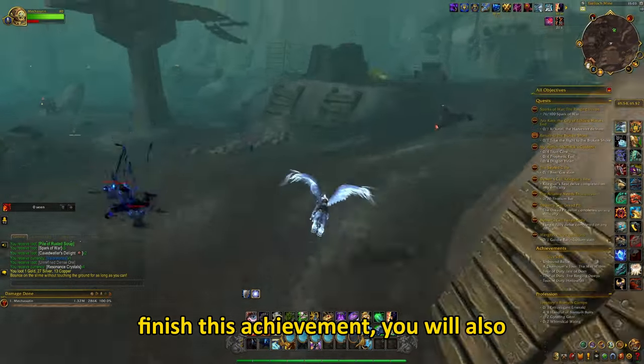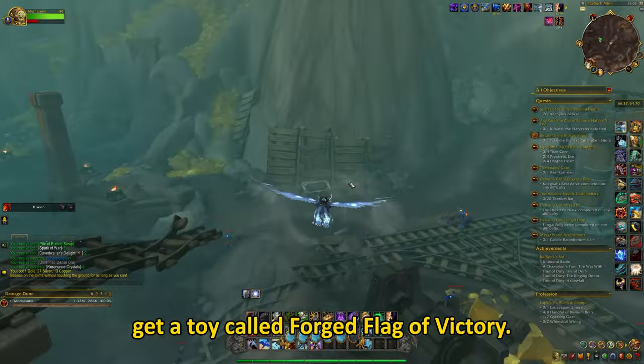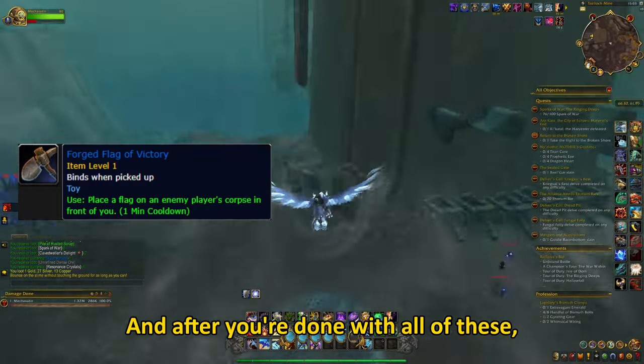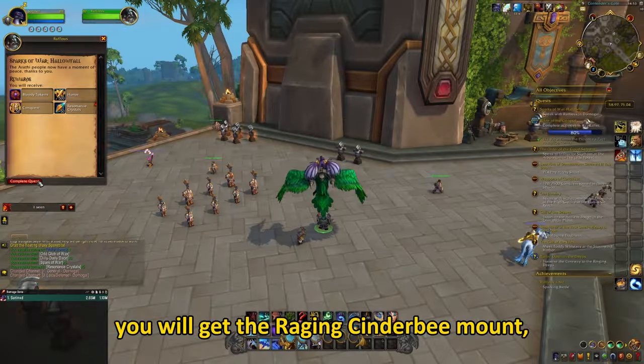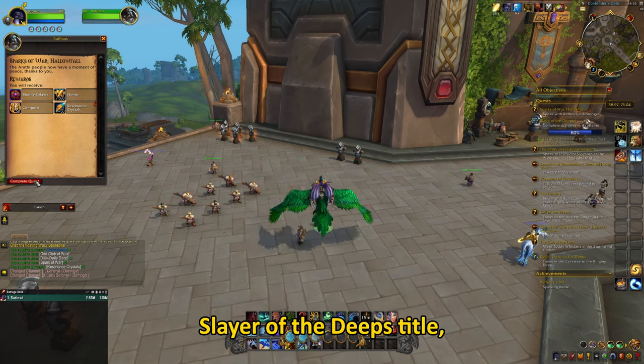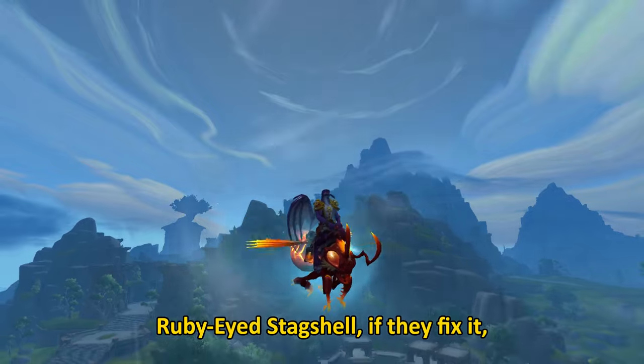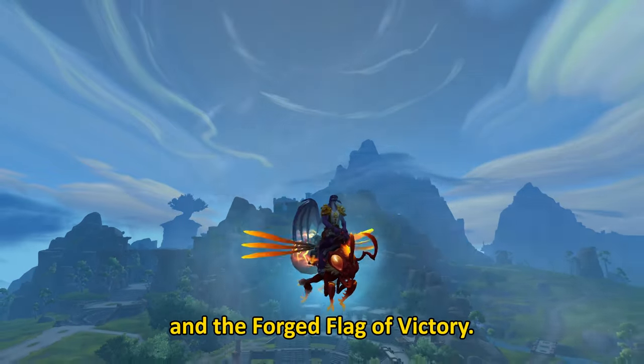After you finish the Sparking Battle achievement, you will also get a toy called Forged Flag of Victory. And after you're done with all of these, you will get the Raging Cinderbee Mount, the Slayer of the Deep's title, the Ruby-Eyed Stackshell if they fix it, and the Forged Flag of Victory.